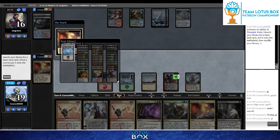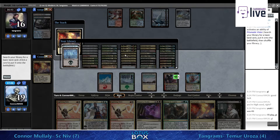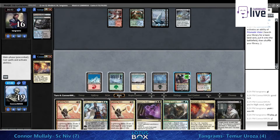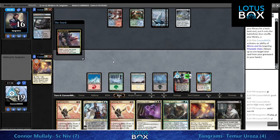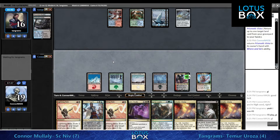I could see it being either Teferi or Thoughtseize. I don't mind a Teferi coming down - it's a more efficient use of your turn. The downside though is that it often opens up an opportunity for Cryptic bounce to your Klothys, counter your spell - that's not ideal.